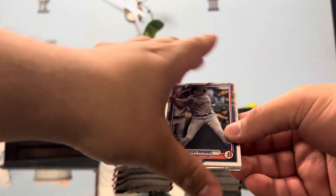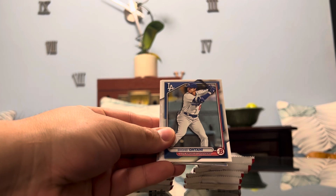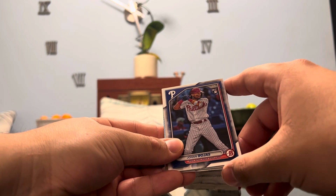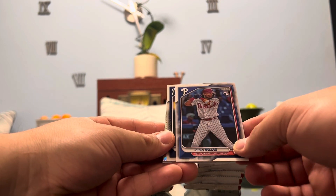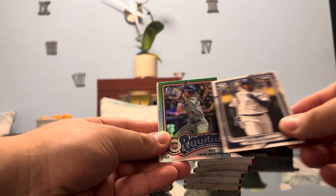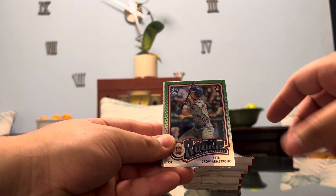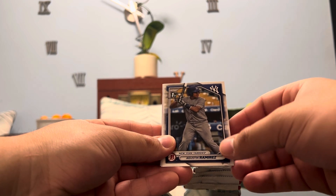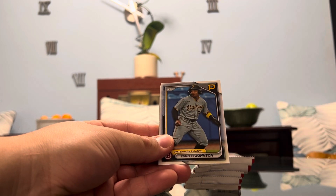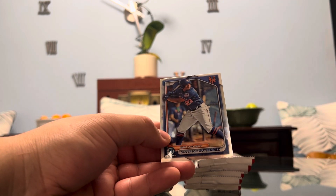All right, we kick off this video with Christopher Burrell, Gunnar Henderson — beast — Shohei, Francisco Alvarez, still injured, need him back ASAP because the Mets are garbage. George Rojas rookie, Juan Soto — look at that, haven't seen a Juan Soto in this product yet, so that's a first, very nice. And we got Pete Crow Armstrong on the Rookie of the Year Favorites insert, very nice. We got Augustin Ramirez on the first Bowman, Heredia from the Phillies, Johnson. Chrome — we got Valencia and Gutierrez.